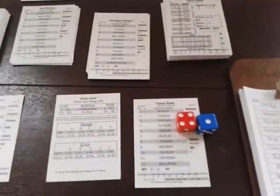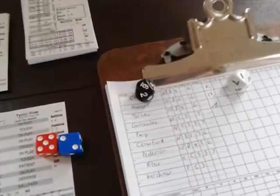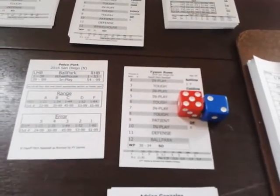Justin Turner steps up. The result is a five — in play on Tyson Ross. Rolling 19, which against a righty in play is a base hit, 12 to 36. A two-out single for Justin Turner. Adrian Gonzalez follows — seven, in play again on Ross. Rolling 61, which is out of range — an F9 fly out to right field. Adrian Gonzalez hits a can of corn out to right that Matt Kemp handles easily. The Dodgers are done in the top of the first: Dodgers 0, Padres 0.